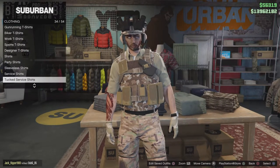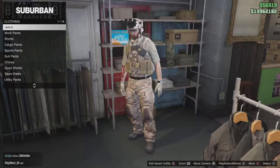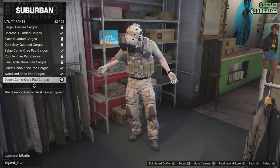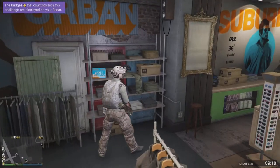For the pants, I used the desert camo knee pad cargoes because they have a resemblance to Crye combat pants, and most special forces use Crye combat pants — so I wanted to replicate that.